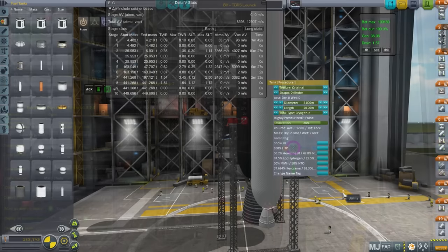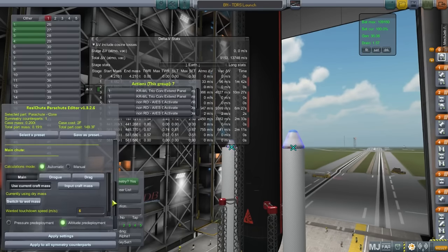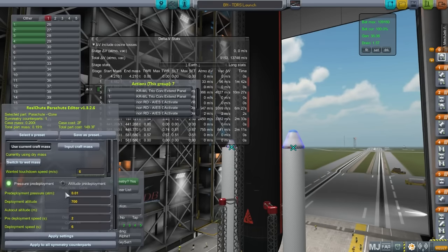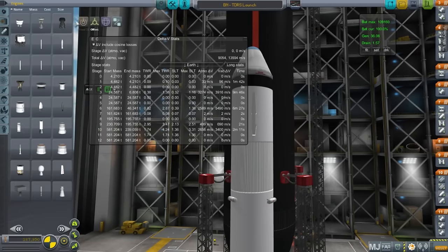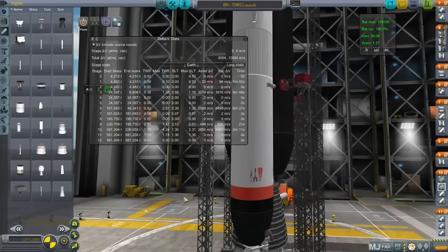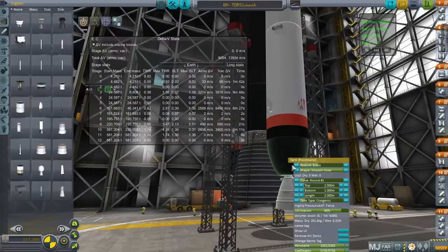Getting to geosynchronous orbit isn't the easiest thing — it actually takes less fuel to get to the moon than to circularize at geosynchronous orbit, so it is a little bit tricky. I wanted to make sure to recover those boosters with stage recovery, so I put real chutes on and configured those parachutes properly. There you have it: NK33 boosters.